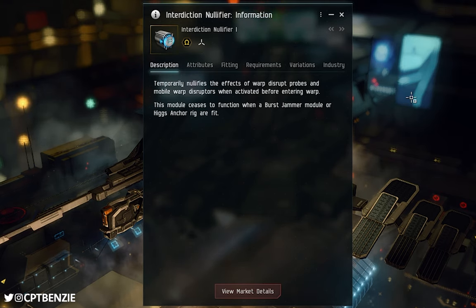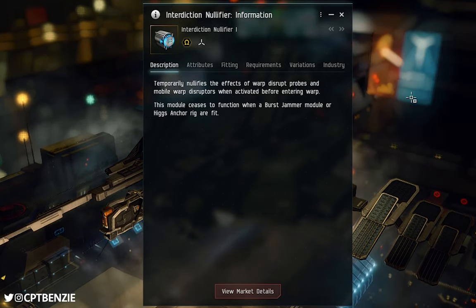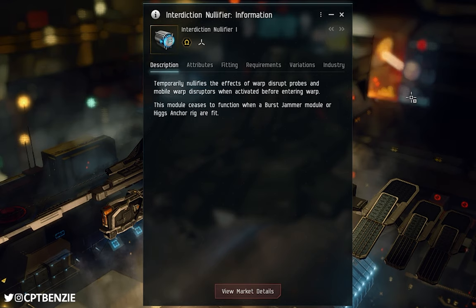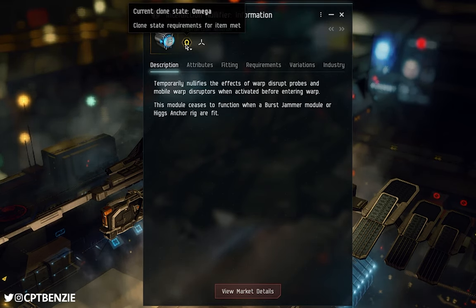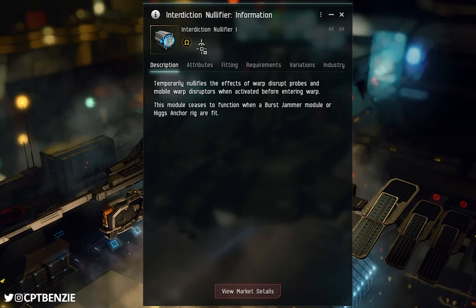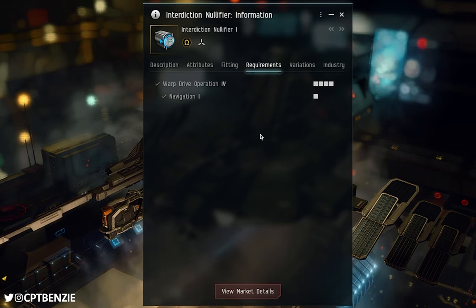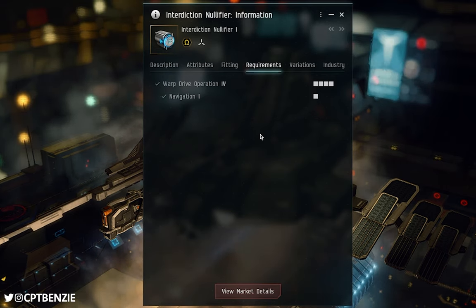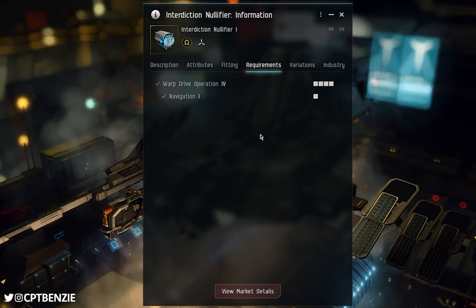There is an immediate restriction here from the description: the module ceases to function when a burst jammer module or Higgs anchor rig are fitted. If you have either of those on your ship, you cannot activate an interdiction nullifier. These are also exclusive to Omega pilots — you must have an Omega clone state to use one. It takes up a high slot on the ship. Under the requirements, warp drive operation has to be at level four, and navigation has to be at level one — skills you should be training anyway for most day-to-day ship operation.